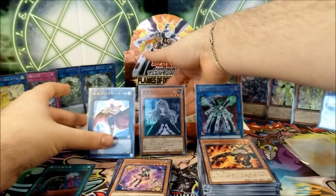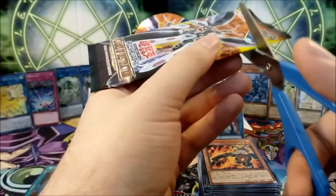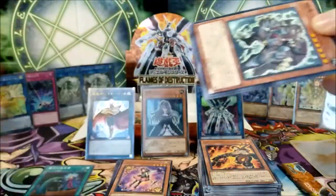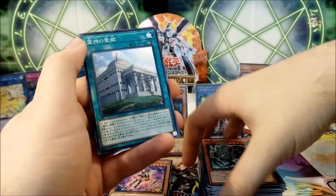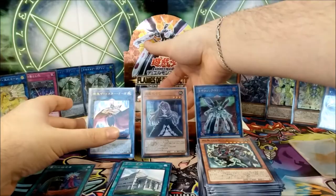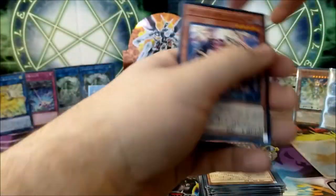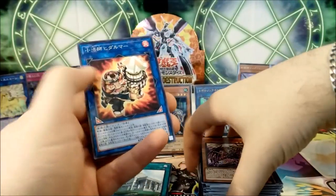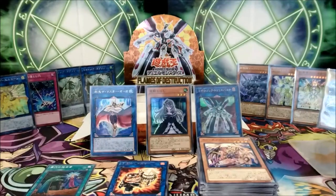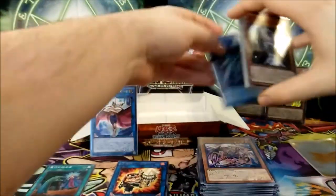Two packs left — maybe one more foil. Will we see a Ghost Rare? Will we see our final super or ultra? Will we see a second Secret because of a weird packaging scheme in the OCG? We got nothing notable, but that is still a field spell for Element Sabers. Our final pack of the opening — will we see magic here tonight? Come on foil, OCG heart of the cards, give us some magic for our final pack. McKnight, we got the mole priest. Well, this wasn't a bad opening — it wasn't exceptional, but it wasn't bad either.